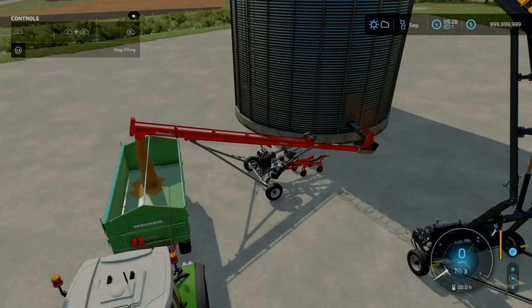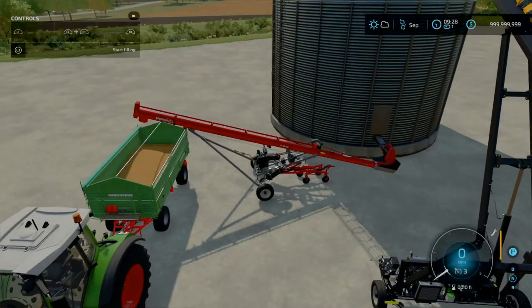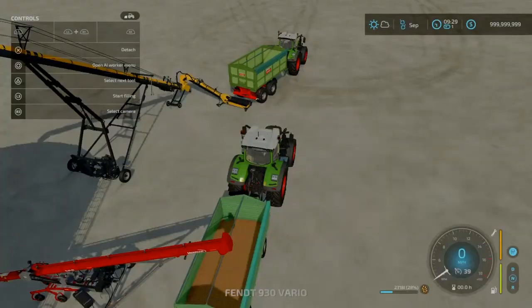Hit L3 to start filling. As you can see, the wheat is going into the trailer — just like that.